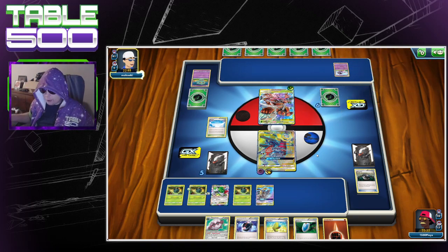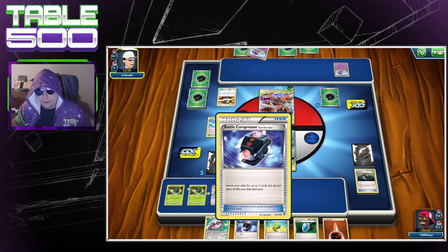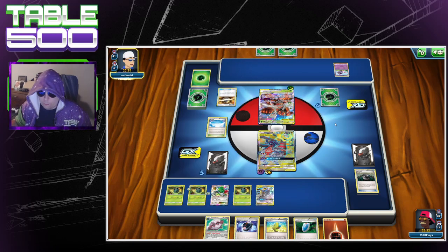Yes, I could have dropped the Fortress on him, but it was unnecessary because we had the knockout anyway. I want him to bench another Buzzwole before I drop the Fortress. I also need to drop two of them to take knockouts.